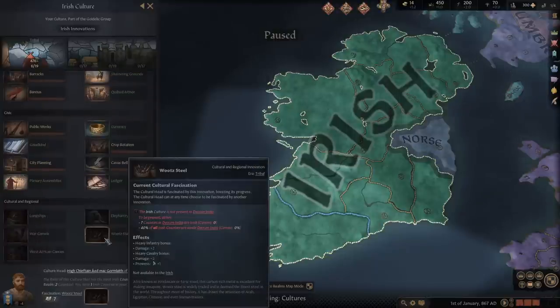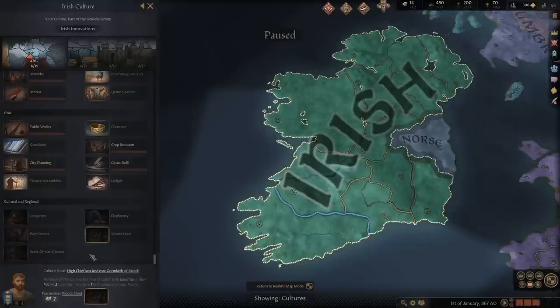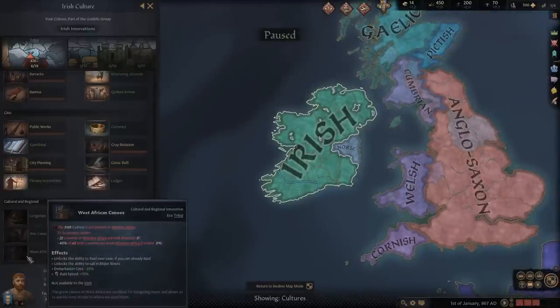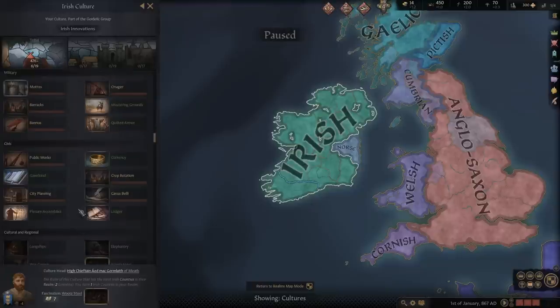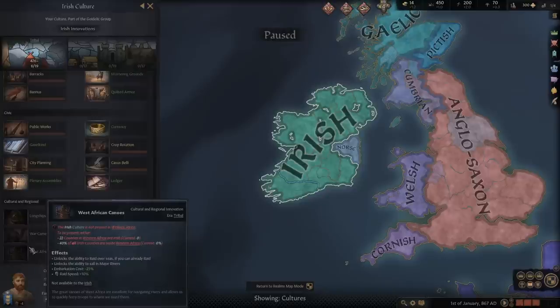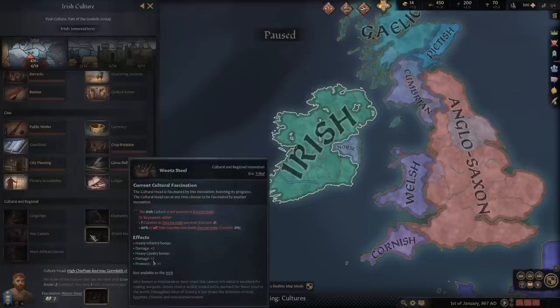Down here you're going to have the regional cultural ones. Some of these you'll start with unlocked, others you'll have to research. For example, if you start in West Africa, you have a unique cultural regional one with West African canoes to research. I have not seen these as game-breaking, although the Norse one is really handy, and if you're in the Middle East, camel riders are a better light cavalry. Basically if you can research them, it's worth researching. Check out what they give you, because some are better than others — like West African canoes' ability to raid overseas is awesome, but I find it's not as useful as the steel one here, which gives you a heavy infantry and cavalry bonus.